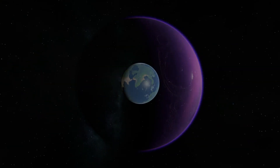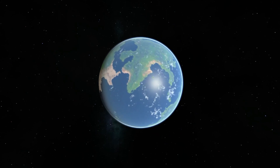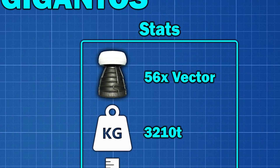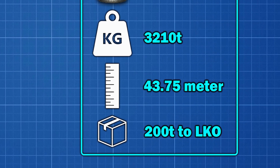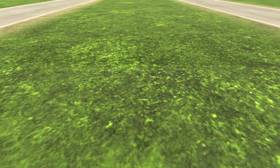We will start on Kerbin on Launch Pad 1, where the biggest rocket ever launched in the history of this channel is waiting for us. Let me present the Gigantos, featuring a total of 56 vector engines, a total mass of 3,210 tons, a total height of 43.75 meters, and a 200-ton payload capacity to LKO.